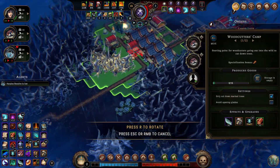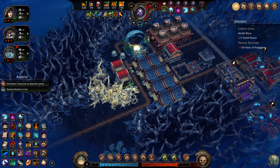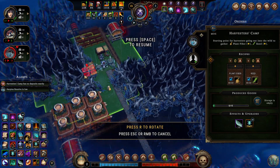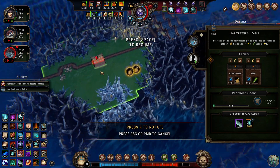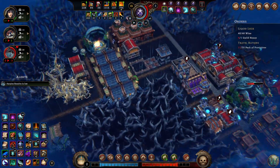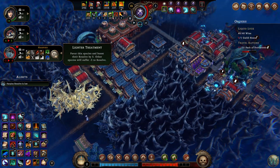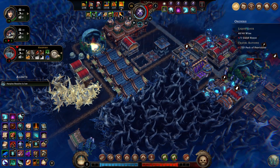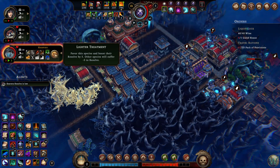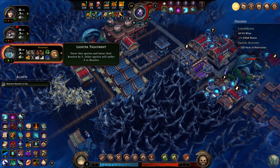Now you can come over here and help with this job — get it done. Harvester's camp — I don't think there's anything else left for you to do. Oh yeah, there is — there's some over here. There you go, go at it. I think we'll just play with the lighter treatment here for the harpies. Because the beavers will get down to five — they'll go down to zero, but it'll be fine because we'll just toggle it back and forth a little bit like this. Make the harpies happy again.